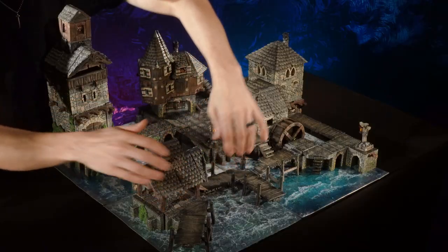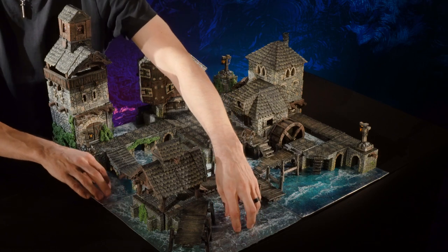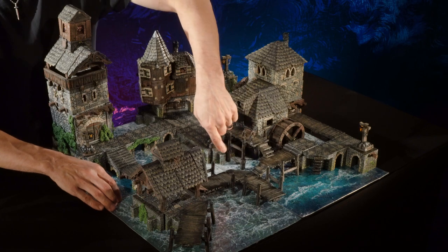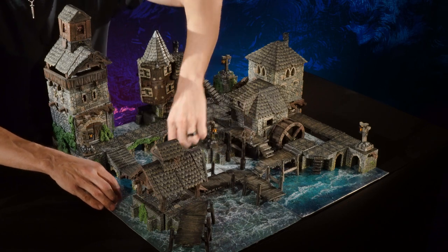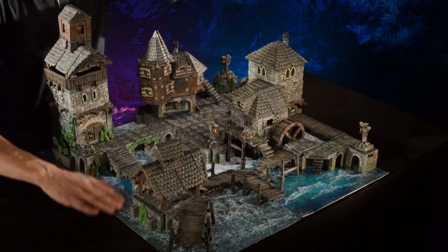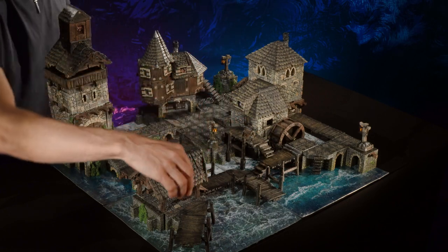Up front we are building on our new terrain trays — these are the water texture terrain trays with water texture overlays on them. We're using the convex curve and a pair of straights, which gives a great base for any watery build — in this case our pier, our jetty, and our docks here.